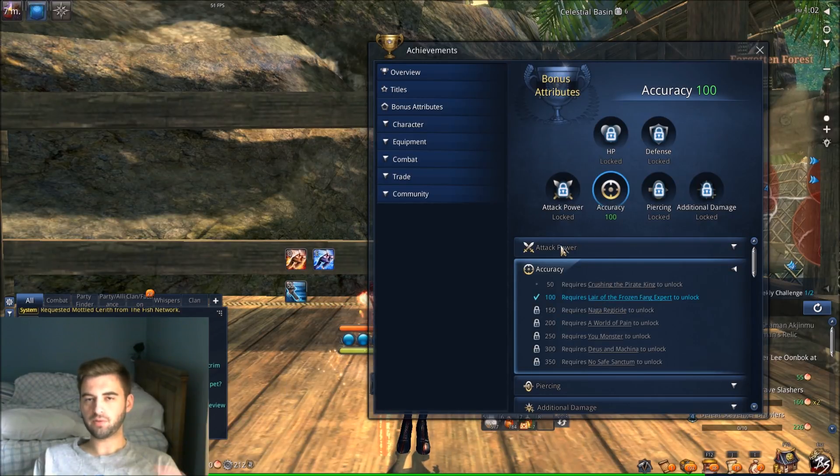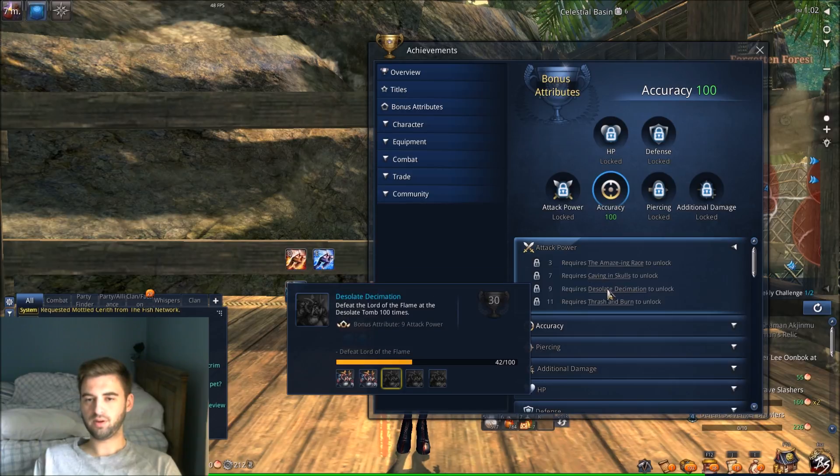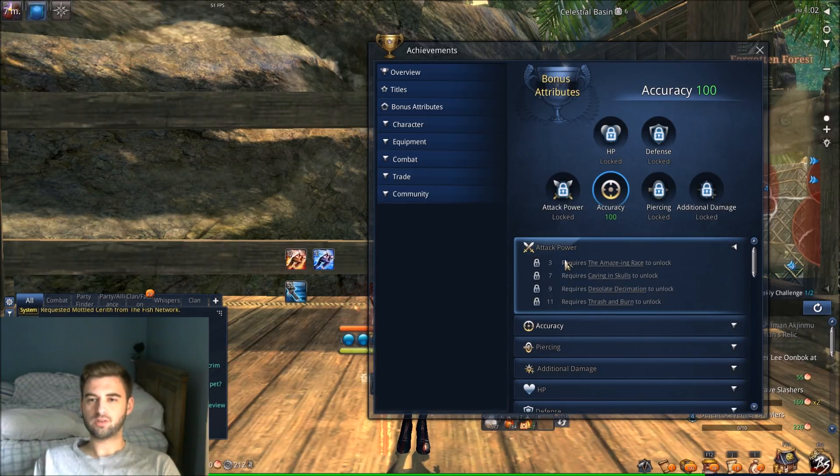The majority of the ones you're going to be aiming for towards late game and end game are these attack power achievements. Attack power, as everybody knows, is just about everything in every party finding lobby in this game — even though really stats like accuracy, piercing, and crit chances are all more important as you start getting to higher APs. But for the most part, you're not going to get into parties without AP, so you're going to need to put these achievements on.